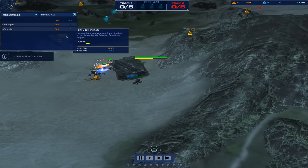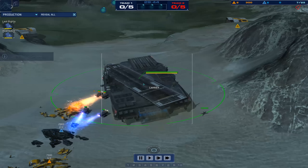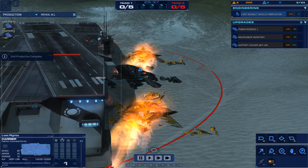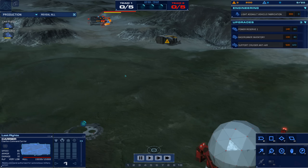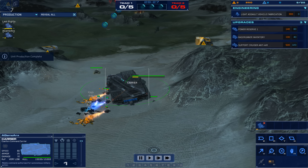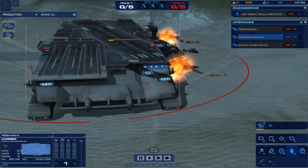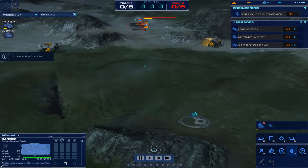Let me get used to the controls again. So this is Last Rites playing as the Coalition. It's going to be Coalition versus Coalition by random pick. A-Game Anx is going to be playing as this Coalition player, and then Last Rites is the other Coalition player. So let's see how they face each other on the shallows.